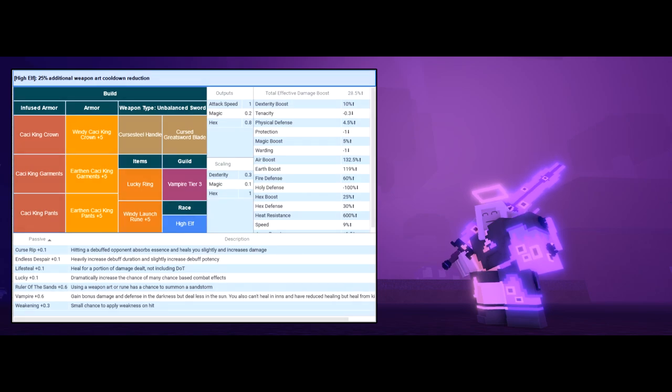We're equipping 3 pieces of Cactus King and also infusing 3 pieces of Cactus King. On screen you can see me wearing the launch rune because it gives wind boost, but you don't have to wear that — it's only a significant amount once you enchant it to Windy and upgrade it. You can wear whatever rune you want for this build; it's optional and not important at all.